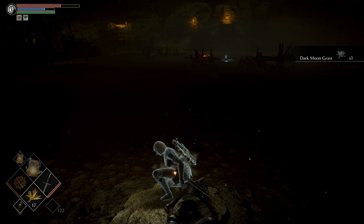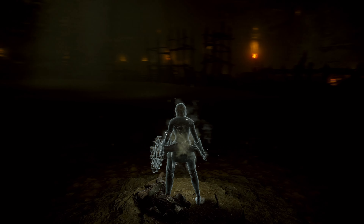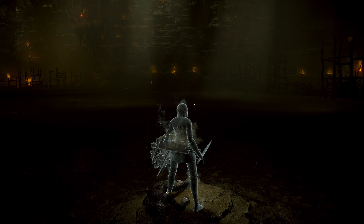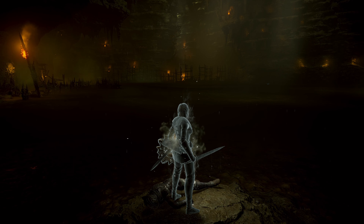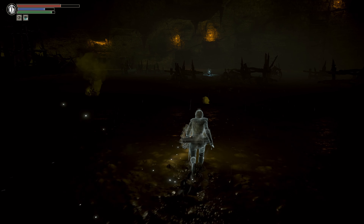Dark moon grass — we got it. The camera can look around down here, it's incredibly dark. I don't need to change the settings to see it — we should be fine. Let's run over and grab this item now.